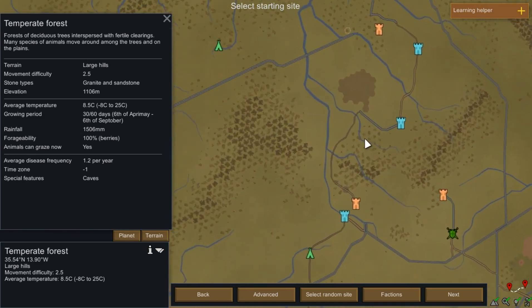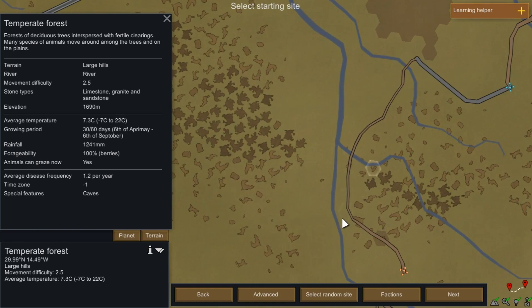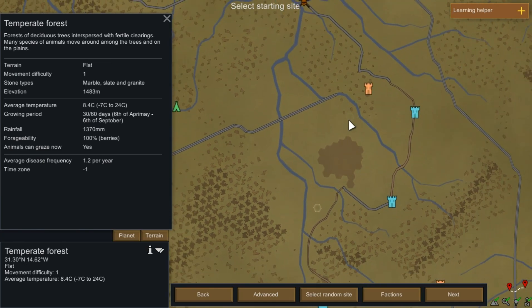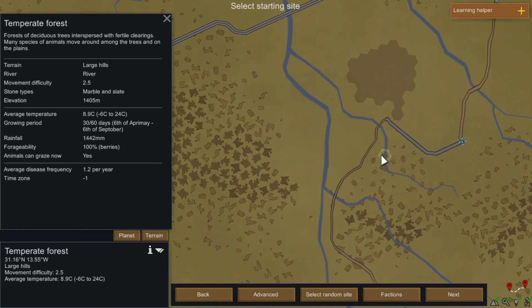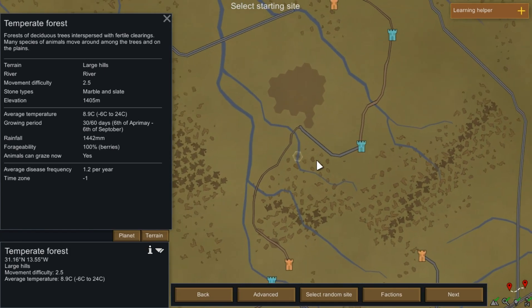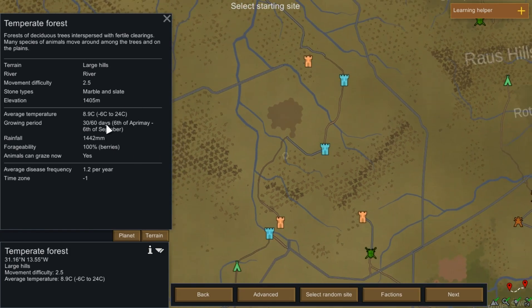I think somewhere around here is probably a good bet. It's warmer up here than down there. We could go here — large hills. We've got a river, which means we'll have to build a bridge, but we can probably get some fishing done. They may not like us being so close, but we're in a fairly good position.